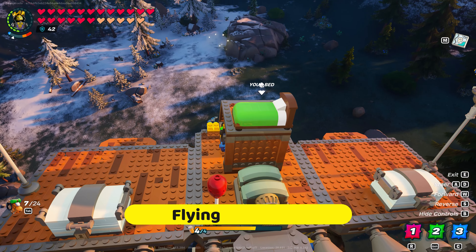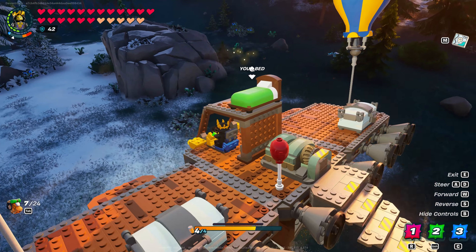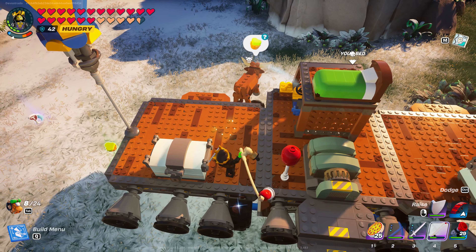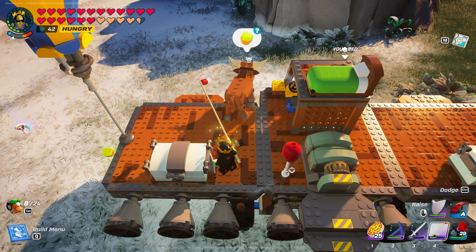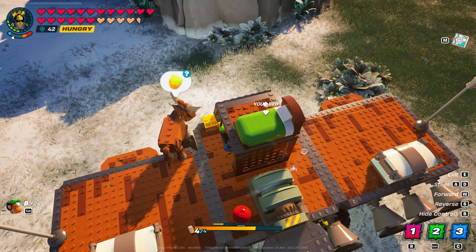I wanted to test how easy it was to fly an animal home on my trusty vehicle. It turns out that it's pretty easy. Just lure a cow close to the airship and fish him on, then quickly take off. It turns out that they won't jump off an airborne ship.